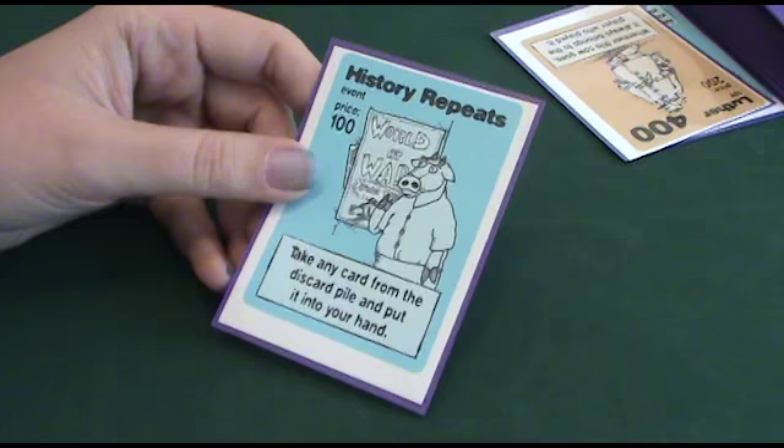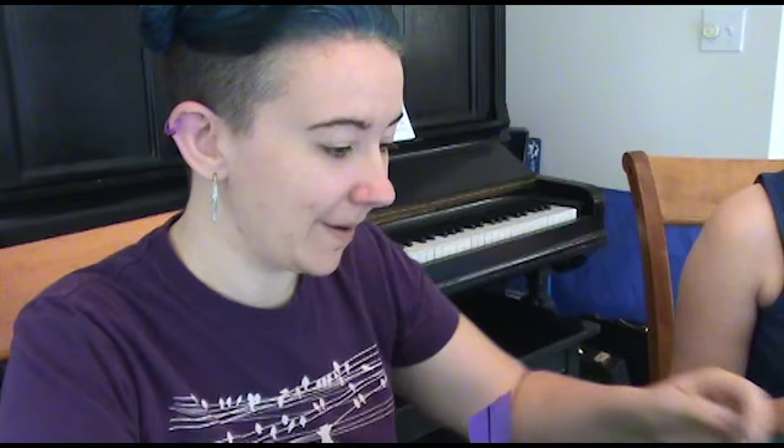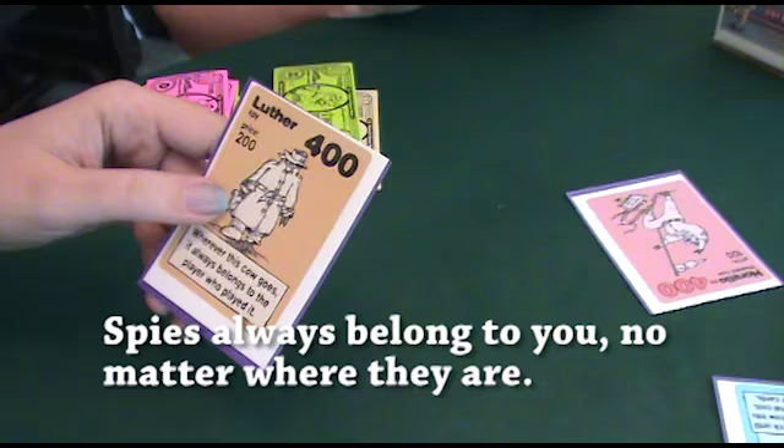Now I have an event: History Repeats. I take any card from the discard pile and put it into my hand. So I'm getting Luther from the discard pile — and Luther's a spy. So I'm going to play the spy on Carol.